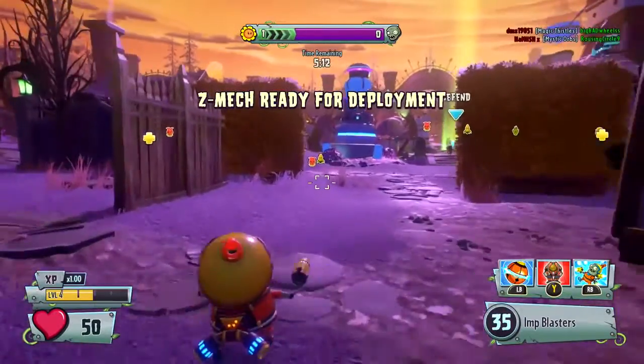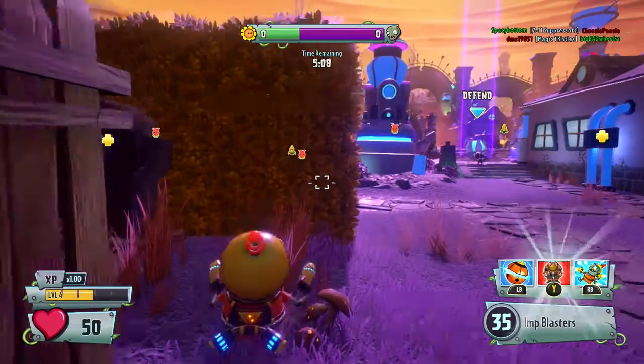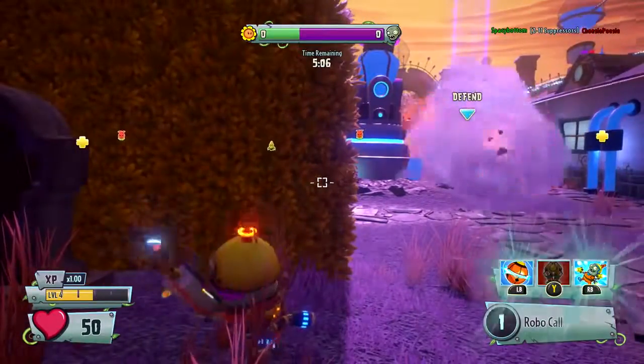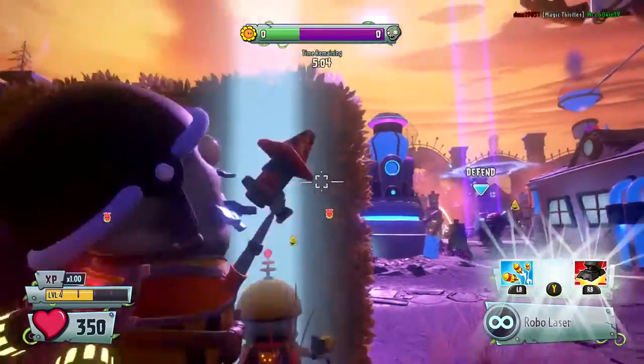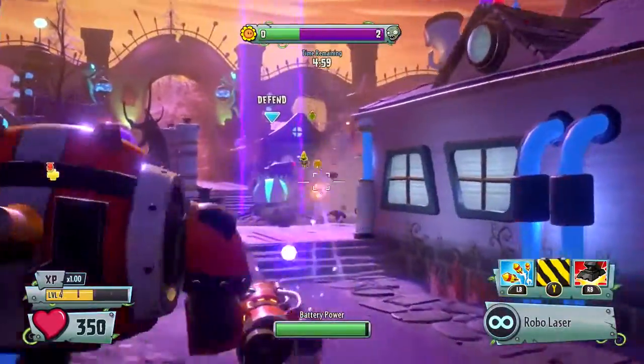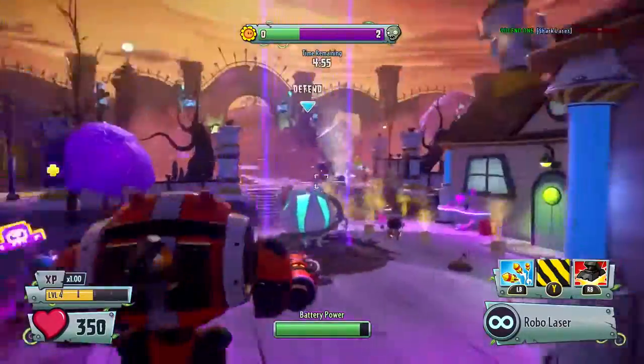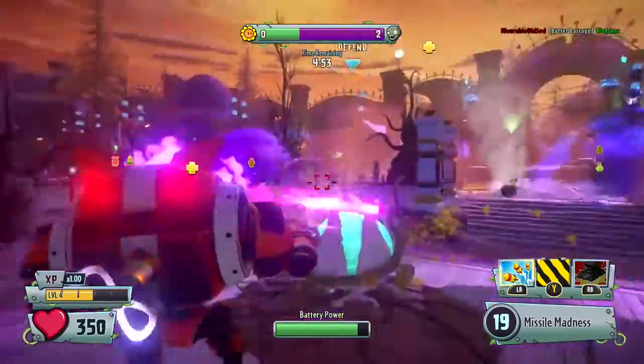That is when you can really do some good damage. This is the perfect time to call it in because it looks like the plants are just about getting close to being able to actually attack. It's all about timing — you don't want to get the mech and call it in immediately if you don't think it's a good time to use it. You don't have to use it straight away, you can save it for a little bit.